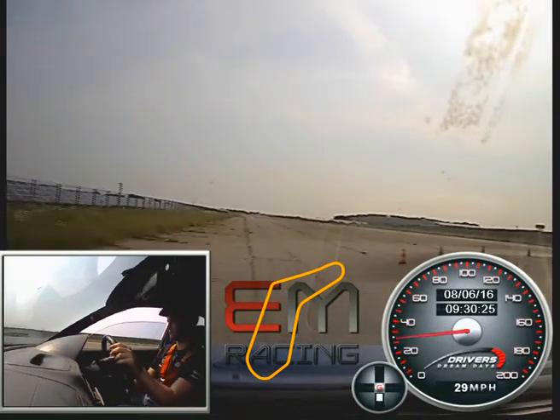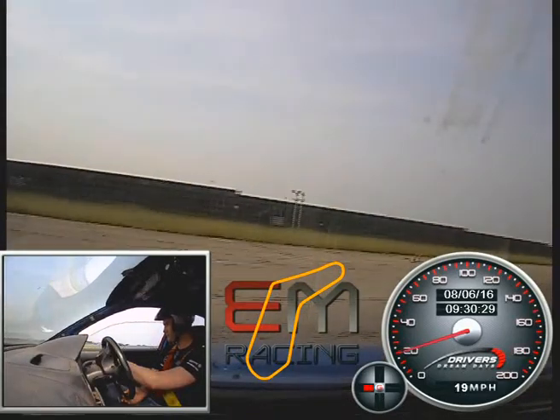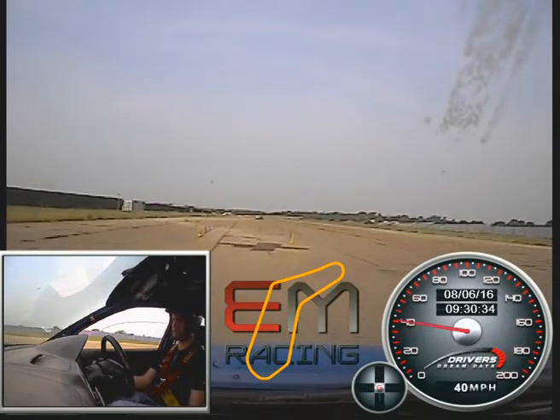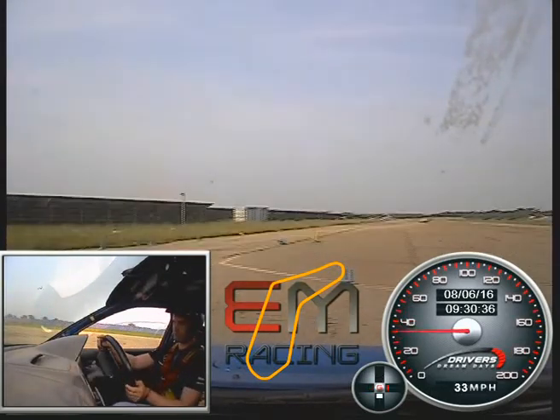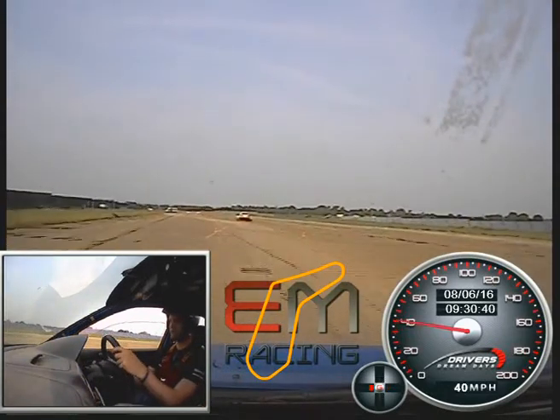Okay, roll it in nice and gently. Squeeze the power on exit, winding the steering off — power, power, power. Blue chicane: tight left, tight right. Power out. Flat left three. Good — through the yellows. Onto your brakes, hard. Down to two.